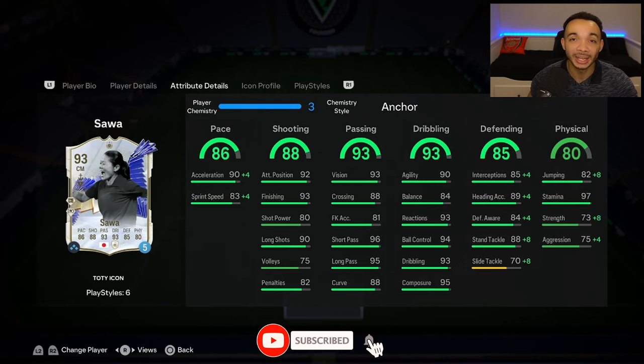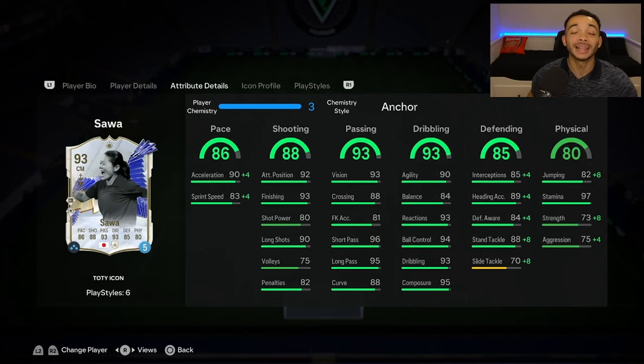We're using a Hunter on her, which makes her the controlled explosive accelerate type — she just looks like such a well-rounded card. The pace should be good enough for the middle of the park. The shooting — other than shot power, which is a bit low — is slightly disappointing there, but the rest of the stats are amazing. Passing looks amazing: 96 short passing, 95 long passing, 93 vision — those are the highlights. Her dribbling looks cracked — reactions, ball control, dribbling and composure all in the mid 90s. Agility 90, balance 84. I don't think that'll have a negative impact. The defending with the anchor looks pretty good indeed.